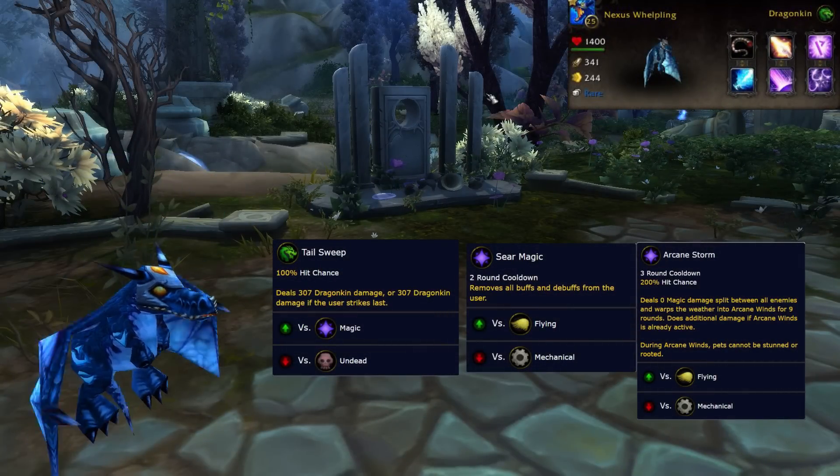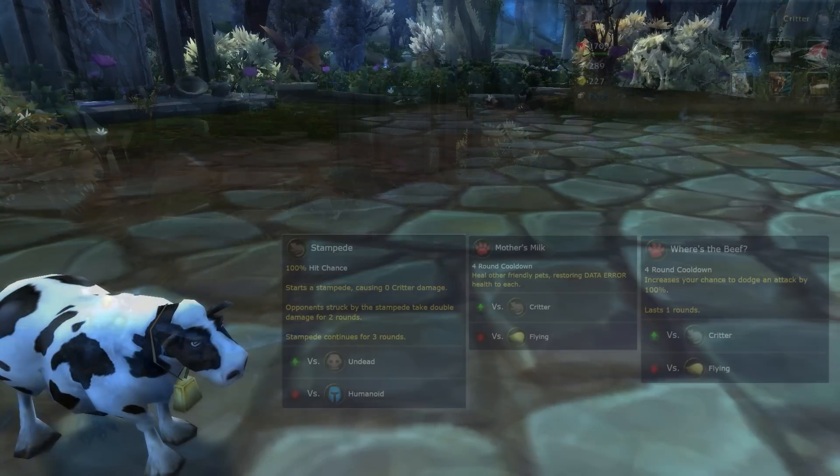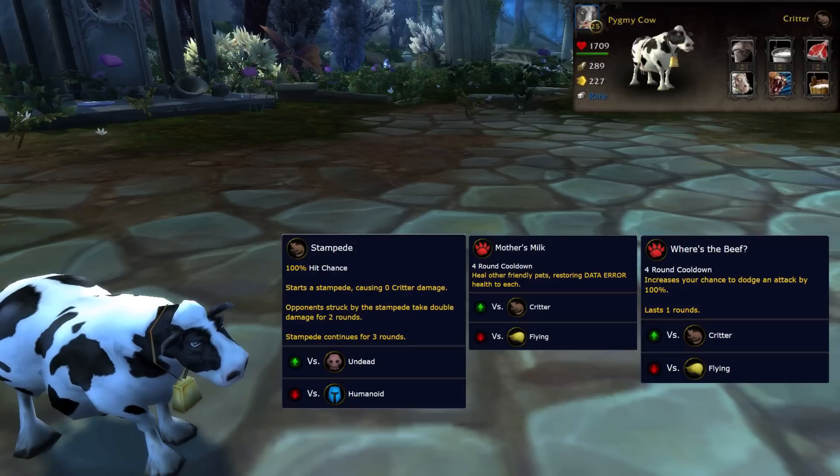In my first slot I have my Nexus Whelpling with Tail Sweep, Seer's Magic, and Arcane Storm. In my second slot I have a Pygmy Cow with Stampede, Mother's Milk, and Where's the Beef.